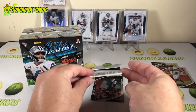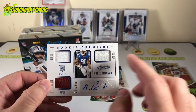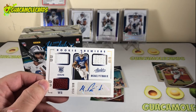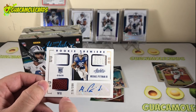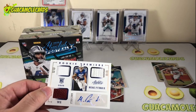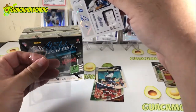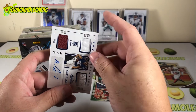Here's our first rookie patch auto — not too shabby. This is the rookie premier card, which tends to be the main hit out of the set, usually featuring three patches with one typically being a football patch. It's Michael Pittman Jr. — our first auto hit of the set. Let's get this guy sleeved up. Colts fans have got to be excited about this kid.